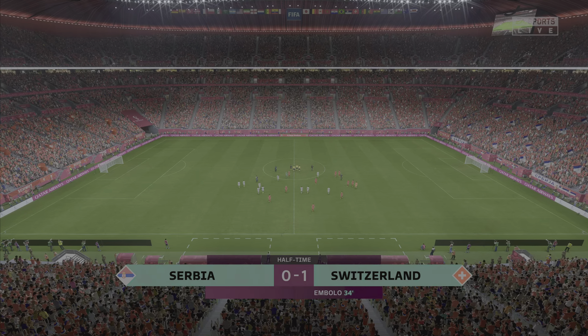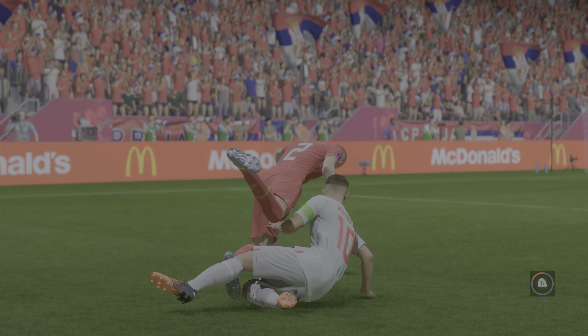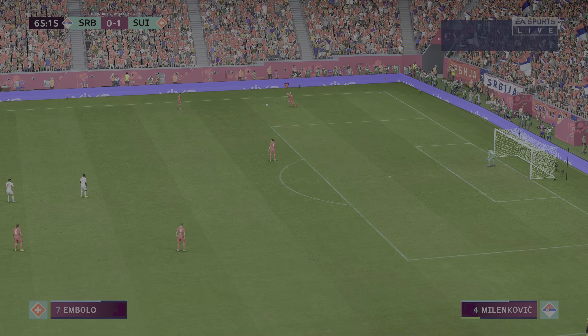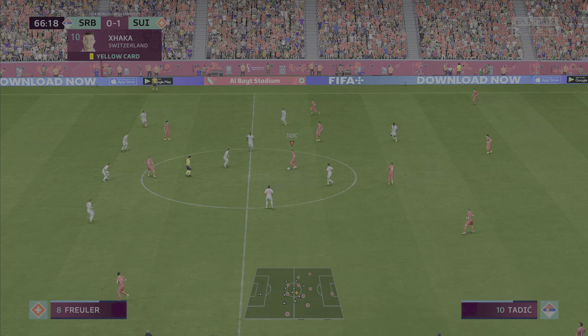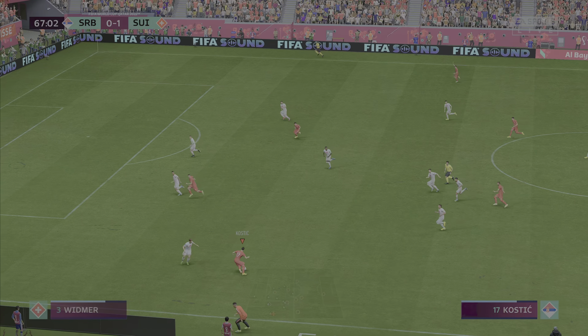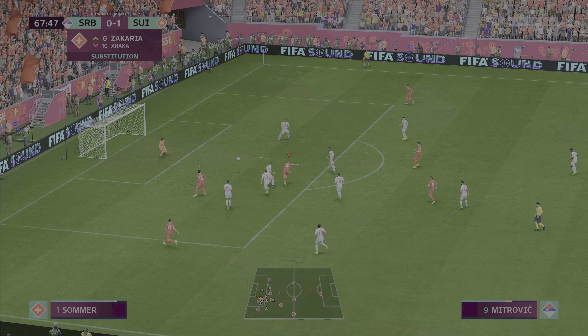Now that'll be a free kick. The card is out and it's yellow. It's clumsy and it's late — definitely a yellow card. High quality defending. Substitution for the hosts. Coming off the pitch. With Jaco entering the match. No. 6, Denise Zakaria. Kostic. Mitrovic. He's got to score. Oh, did so well to deny him.